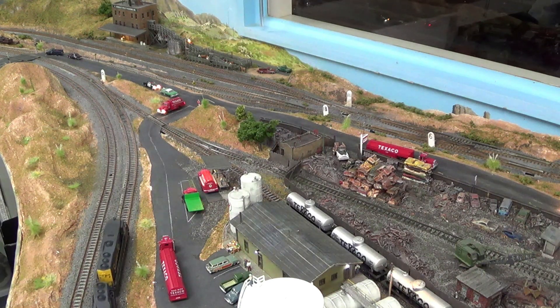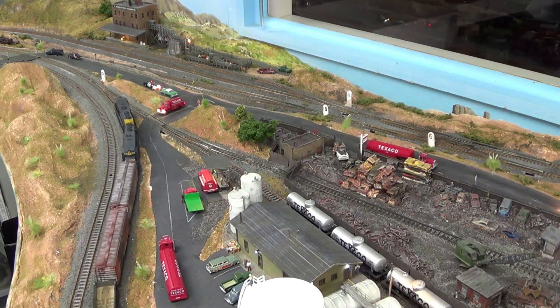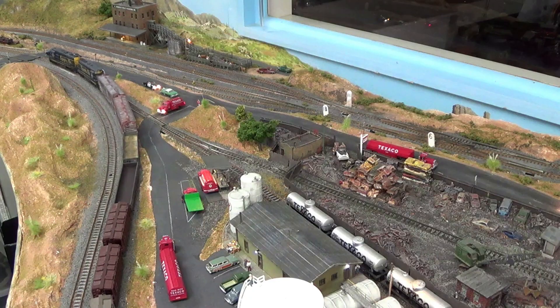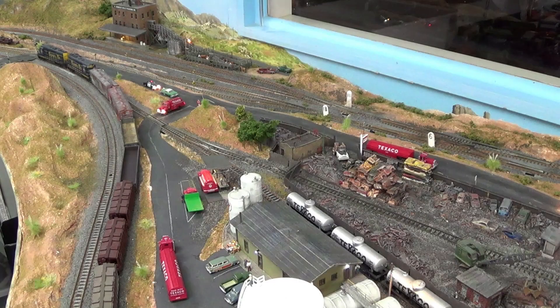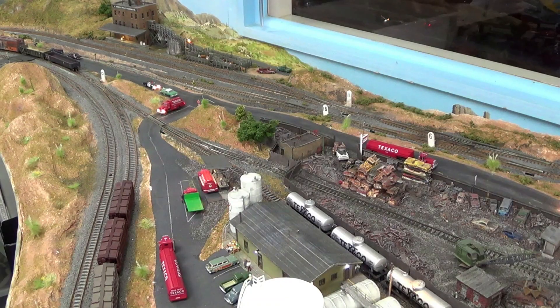Our train is entering the siding going uphill, and we are going to drop off these two gondola car empties in the A1 Scrap yard. The first thing we need to do is disconnect from the rest of our load. We're going to flip the switch — if you remember from one of the previous videos, I have a hold pin there to hold the cars. We're going to back up and disconnect, then pull forward and back into A1 Scrap. We've thrown switch 10, we're going to open the gate and hopefully back in.